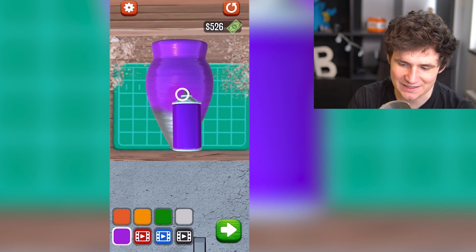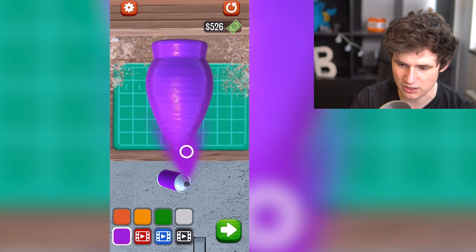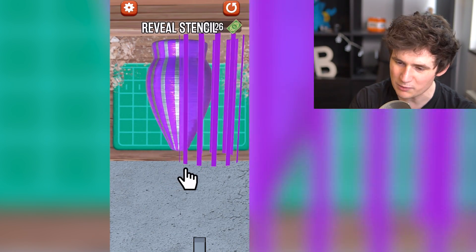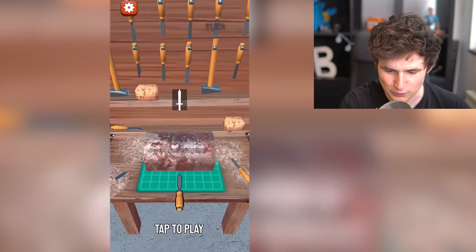All right, now we're gonna make it purple. It's ugly, okay? It doesn't matter. It's ugly. Ugly things are only ugly on the outside, not on the inside. Now what should we do here? I don't even think I want that one. All right, 100% accuracy! See? We did it! 500 bucks!